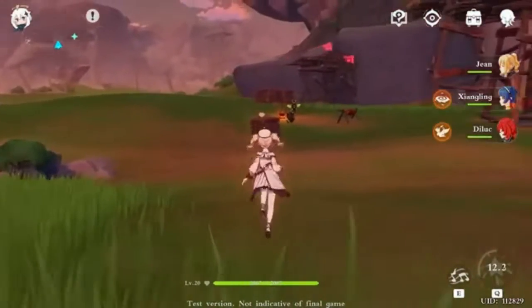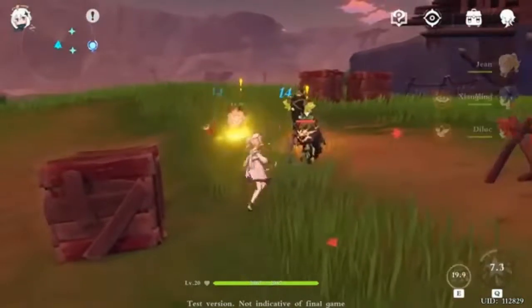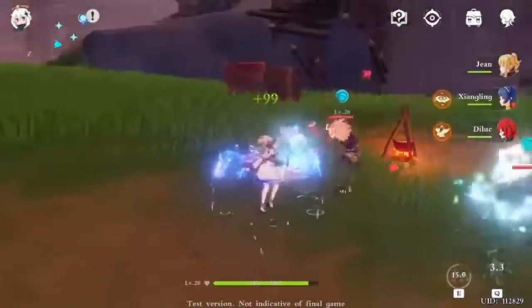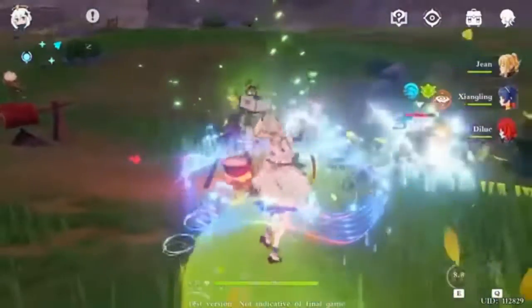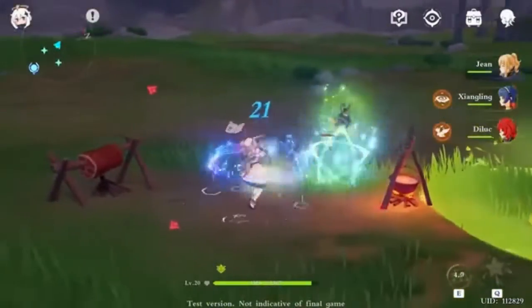Her skill summons a ring of water around her that heals herself, and she can also heal allies if you switch to a different character. Her ultimate can heal party members and even characters that are in your inventory.